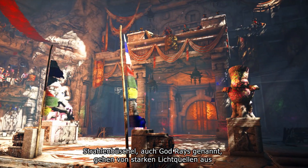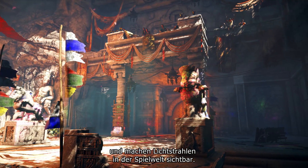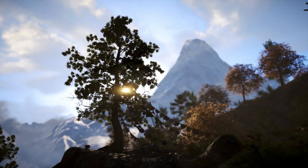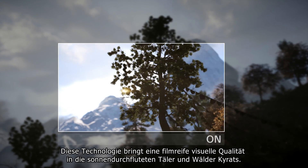Known as light rays, light shafts, or god rays, these are crepuscular rays coming from strong light sources where bright shafts of light are visible within the environment of the game. In the Santsok valleys and forests of Kyrat, this technology really brings a filmic quality to the landscape.